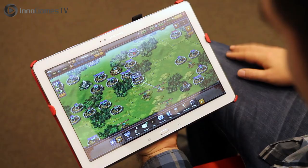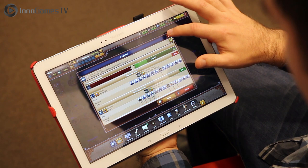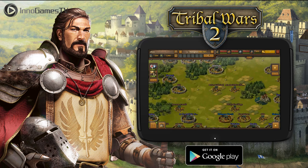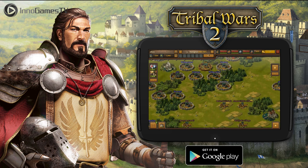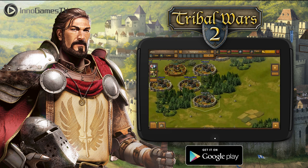Here we are on the Tribal Wars 2 Android app. The first thing I want to talk about is that your game account is connected to your browser and your app at the same time. So whatever changes I do here in the app — if I build buildings, recruit, or send messages — all these things are also shown on any device you play, which is really cool. All your messages arrive in real time.